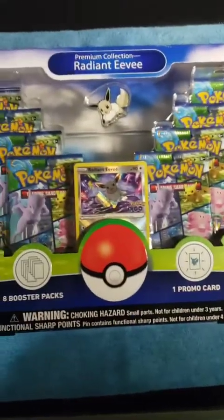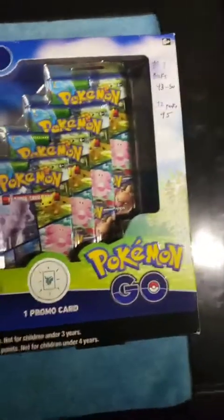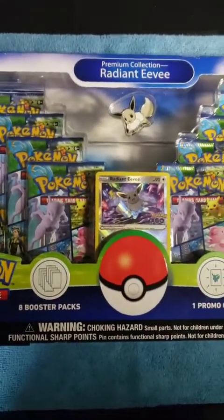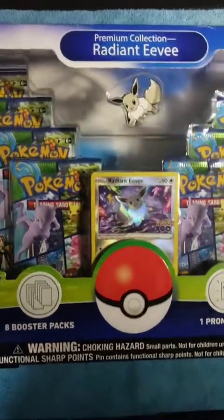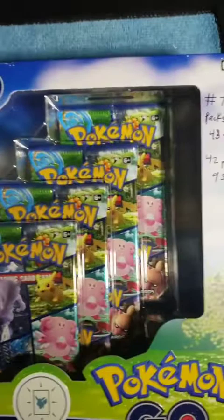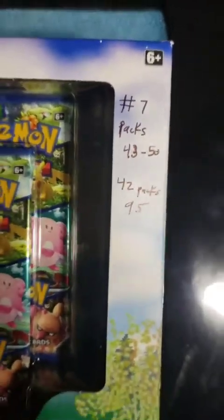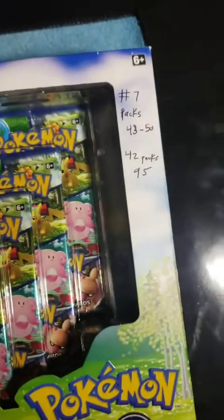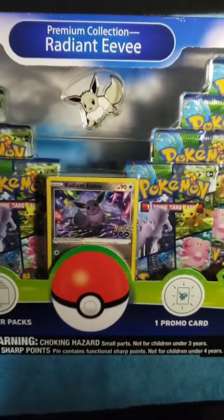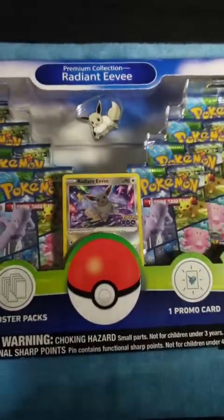Hey guys, what's going on? Excited for today's video. I was finally able to get my hands on one of these Radiant Eevee collections with the Radiant Eevee promo card. This is going to be Open and Fill number 7, packs 43 through 50. After 42 packs, we have 95 cards for the set, so let's not waste any more time and get right into this.